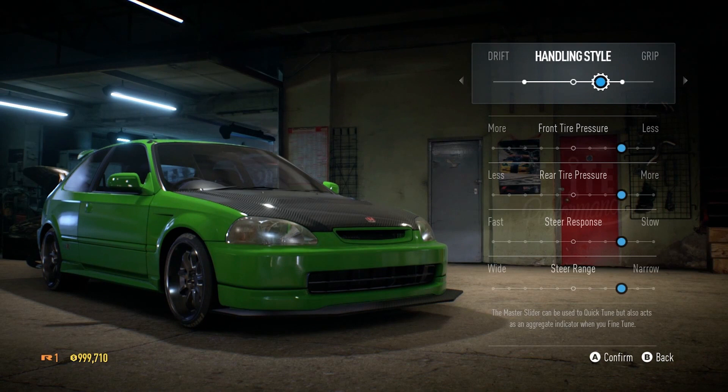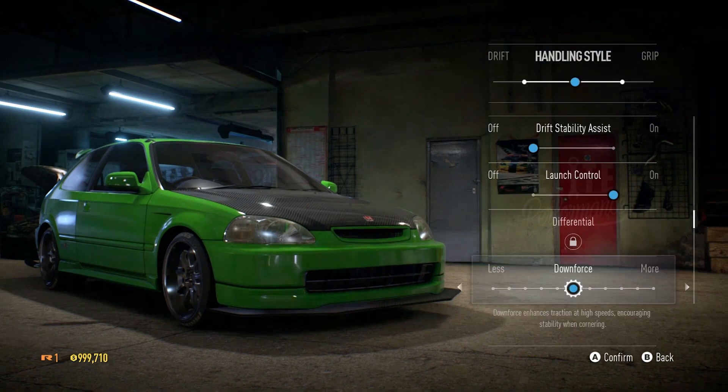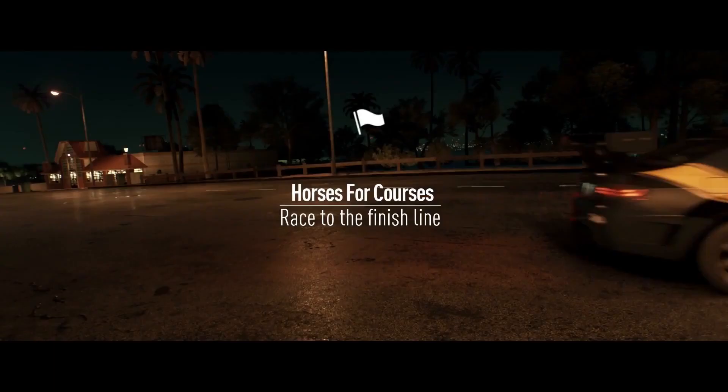Now here's the tuning system. You can slide towards drifting or towards grip. The tire pressures, steering range, and other settings adjust based on your choice. There's a drift stability assist, launch control, and differential options. You can also tune downforce — more downforce for better cornering but less top speed, or less downforce for more speed but less grip.